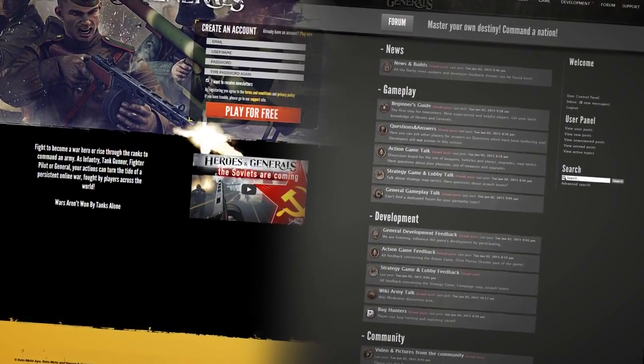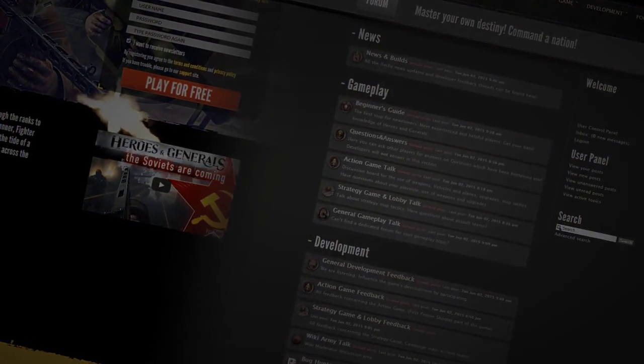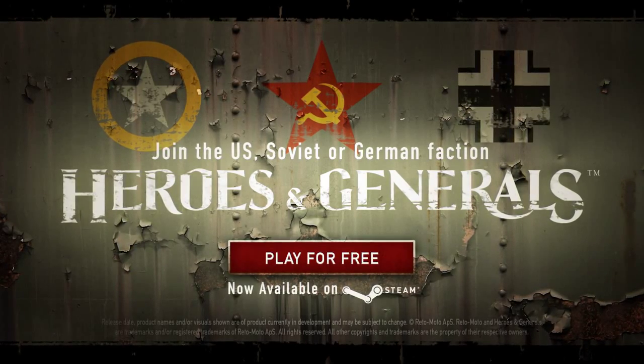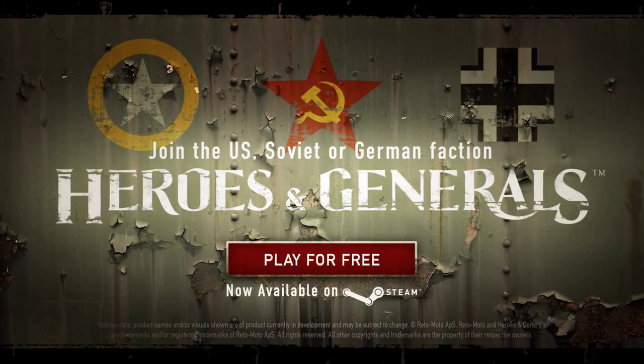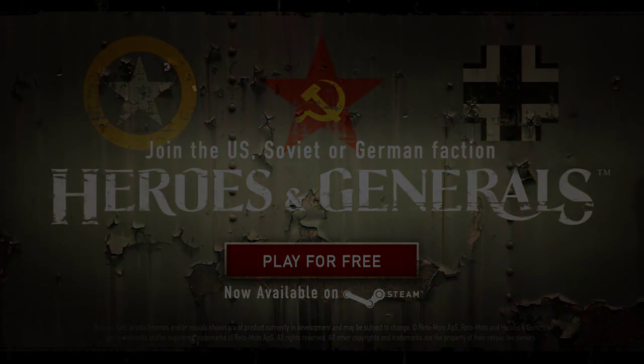There are more changes in the Xelander update and you can find the full changelog in our forum. That's all for now — play the game at heroesandgenerals.com or find it on Steam.